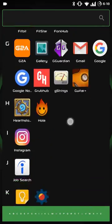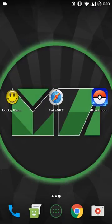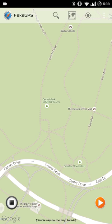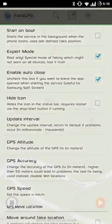Now you should see Fake GPS in your app drawer. You're pretty much good to go — just one more thing. Go into Fake GPS, hit the dots on the top, and go to Settings. You just need to tick Expert Mode on. This is another thing you need root for. Leave everything else as is, press Back, and you're good.